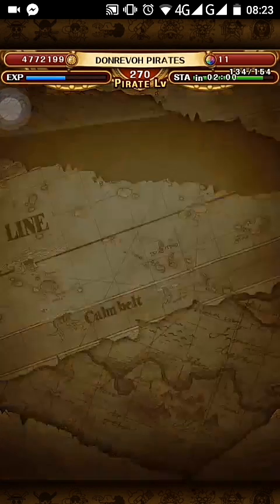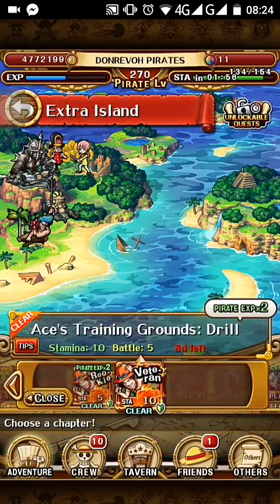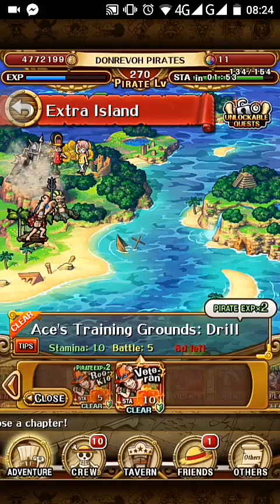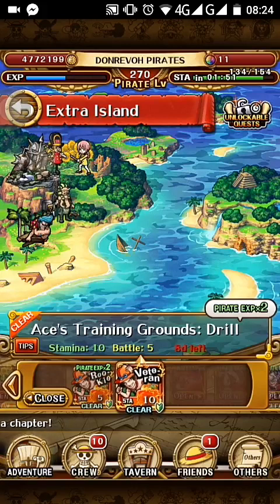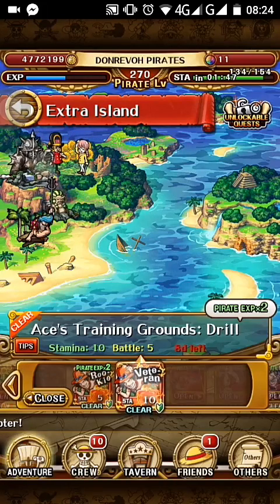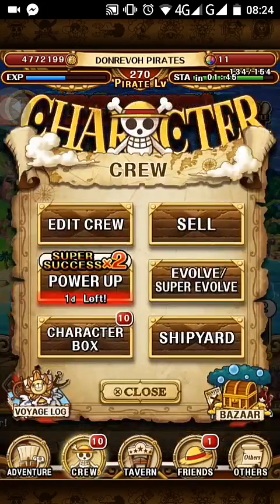I'm not going to do the Pika raid because I don't have a team for him — I would need better cooldowns before doing that, because Pika will change his color. Okay guys, I'm going to explain what I'm talking about regarding Ace.